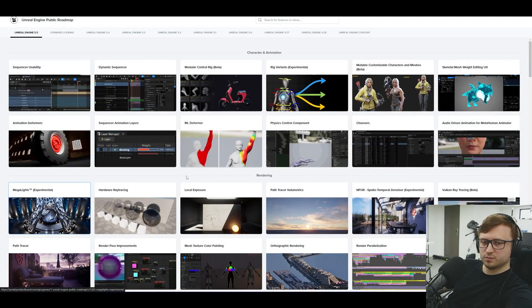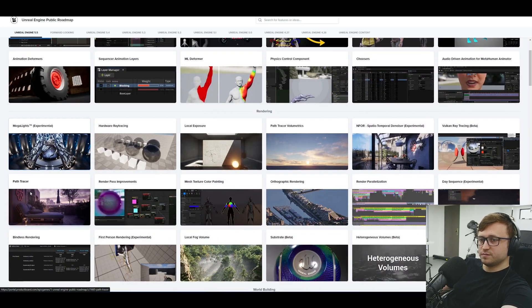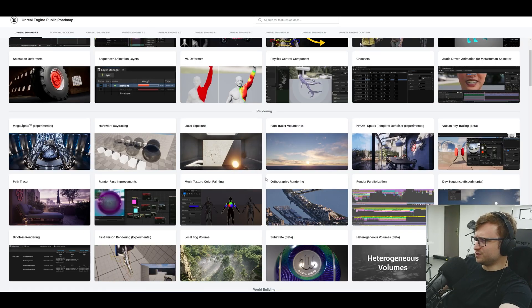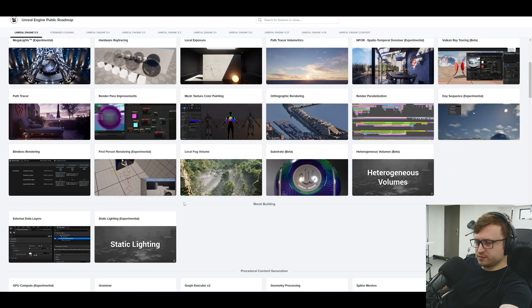I also need to try the global illumination for Eevee Next. Let me know what you think of Mega Lights — have you played with it yet? The Unreal Fest demo is definitely worth watching. Let's take a quick look at the public roadmap: there's a lot of animation-based stuff, Mega Lights, a path tracer that can act as a reference for atmosphere and volumetric clouds, a spatial temporal denoiser, offline rendering through movie render queue, and first-person rendering experimental. Unreal may actually be viable as an actual renderer — it's really interesting to see them bridging that gap. If you made it to the end, put a light bulb emoji in the comments.